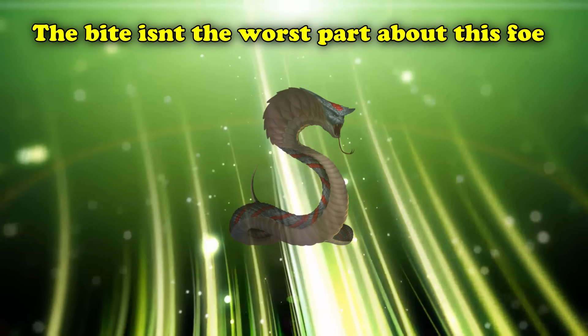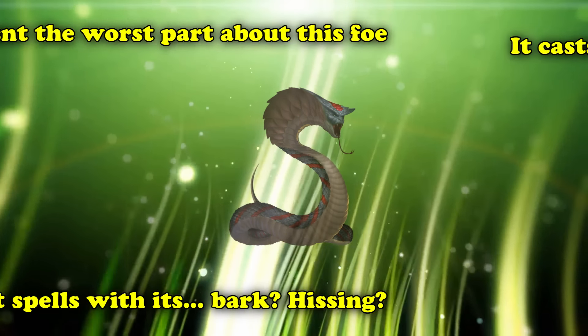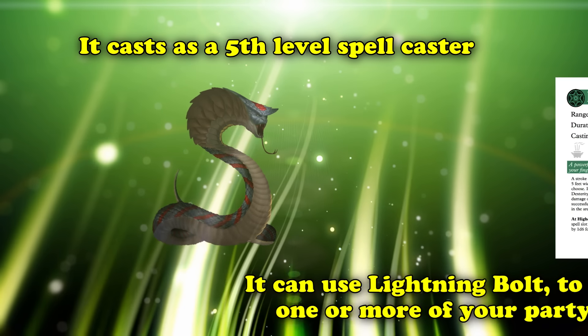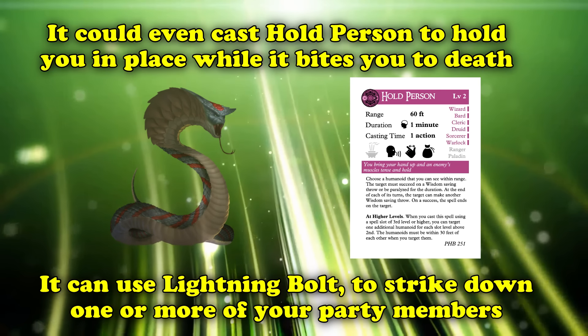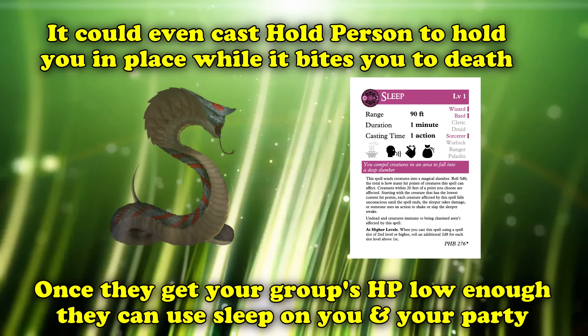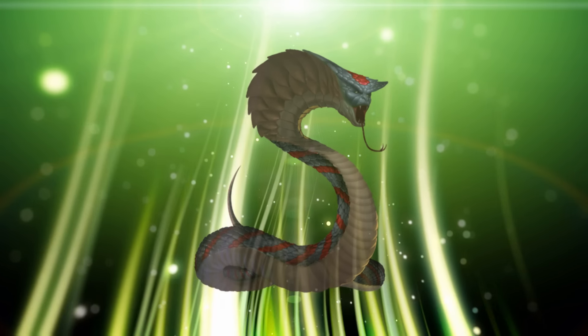But the bite is not the worst part of this creature — unlike a dog, its bark can carry magical power. It has spellcasting as a 5th-level spellcaster, with access to spells like Lightning Bolt, which can decimate your party if you're caught in a line, Hold Person, which might keep one of your party members held fast long enough for the Bone Naga to bite them to death, and even Sleep if it gets your hit points low enough. Make sure you treat these snake skeletons with caution if you ever encounter one.